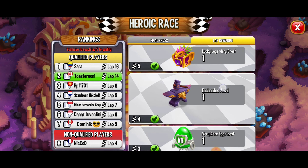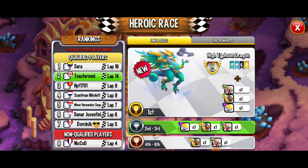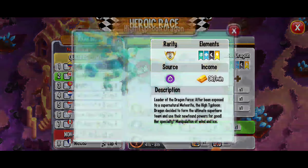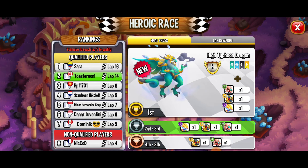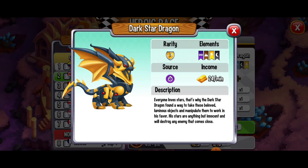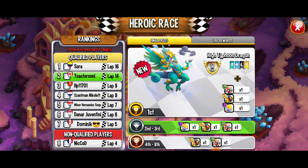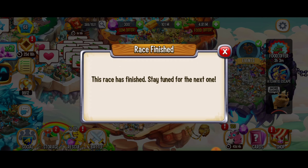That means I still got some rewards along the way. As we reached them we were able to collect those rewards. Here we've got the three dragons that we got from landing in second or third place. By the way, you've got to get at least to lap 5 to qualify for the ranking rewards. We ended up getting the Awakened Dragon, the Dark Star Dragon, and last but not least the Pathfinder Dragon — three amazing dragons.